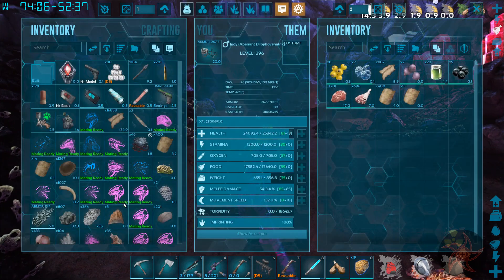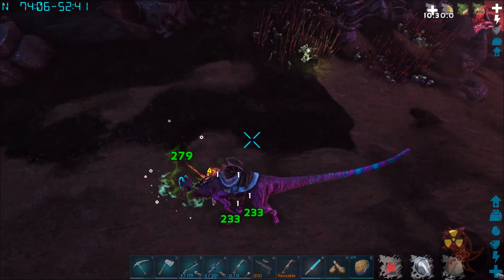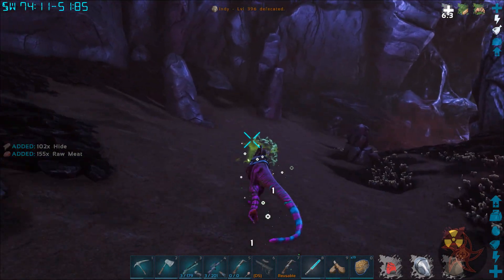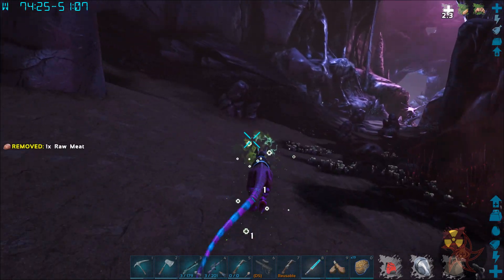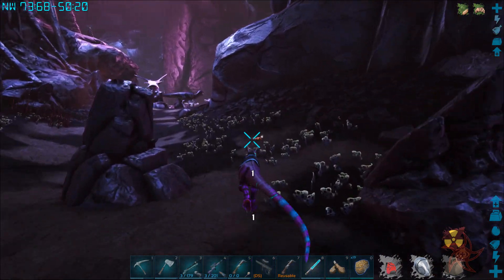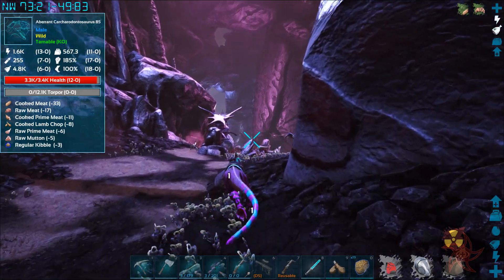I am now encumbered because we just got a couple of loot crates. Get out of here. That thing just kind of surprised me - it's like, oh hey, it's an Alpha Carcharodontosaur, and then I noticed it go right after it. So there's a lot of Carcharodontosaurs down here.